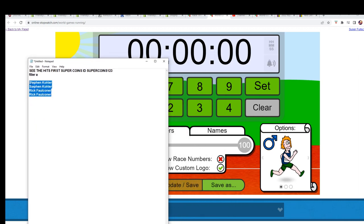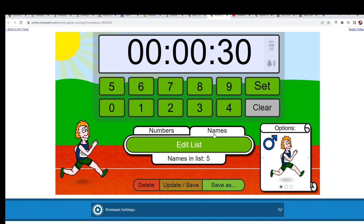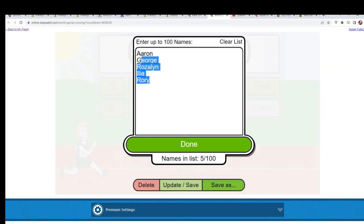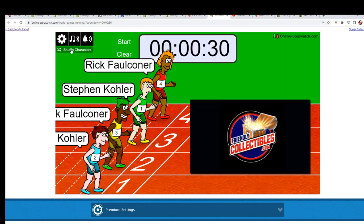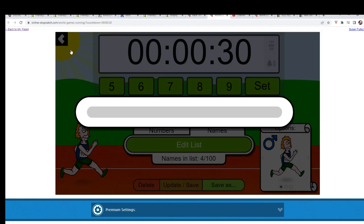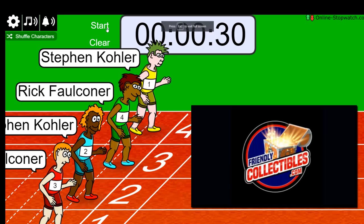We're going to run that race right now. Good luck — let's see what happens. We'll shuffle seven times: one, two, three, four, five, six, lucky number seven. On your mark, get set, go.